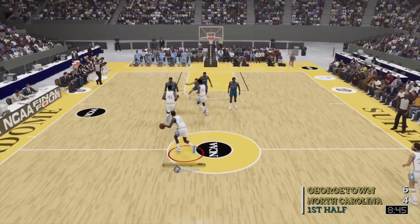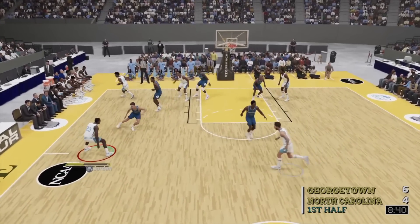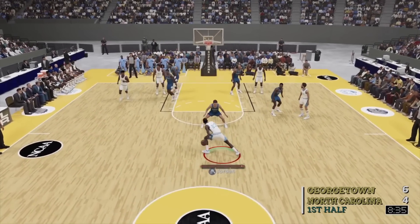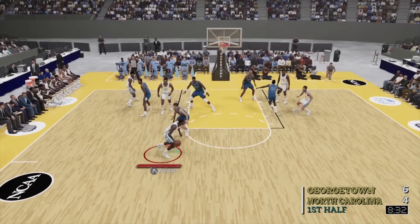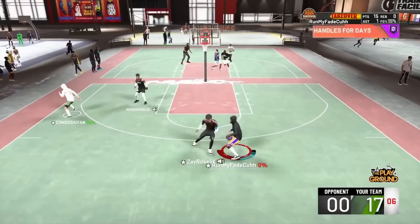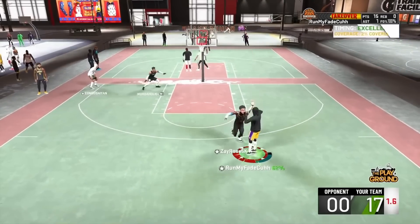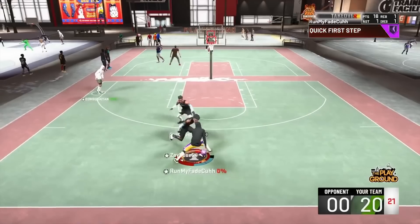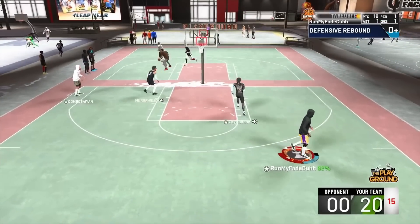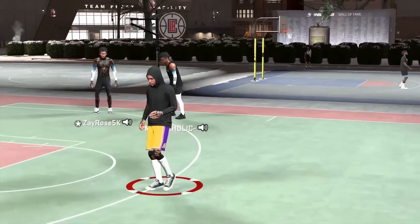Any explosive movement you do is going to take an adrenaline meter. Every explosive behind-the-back drains it, and once you lose those adrenaline meters you are slow as a snail — you're blinking with no adrenaline and you're basically useless. Now we're on to Joe Noah's clips, and this is why people were freaking out. But I really don't think it's going to be that bad — we don't have our actual builds created yet and we've seen that standstill dribbling is still going to be great.